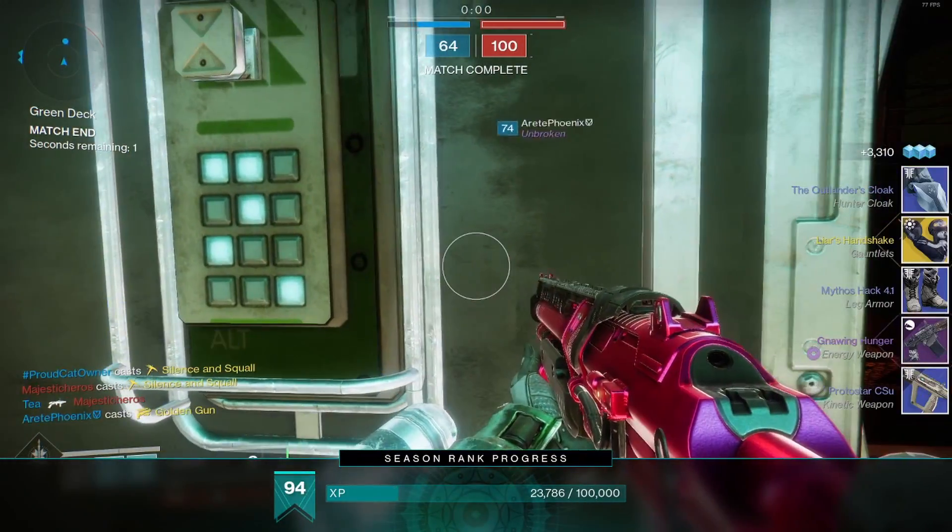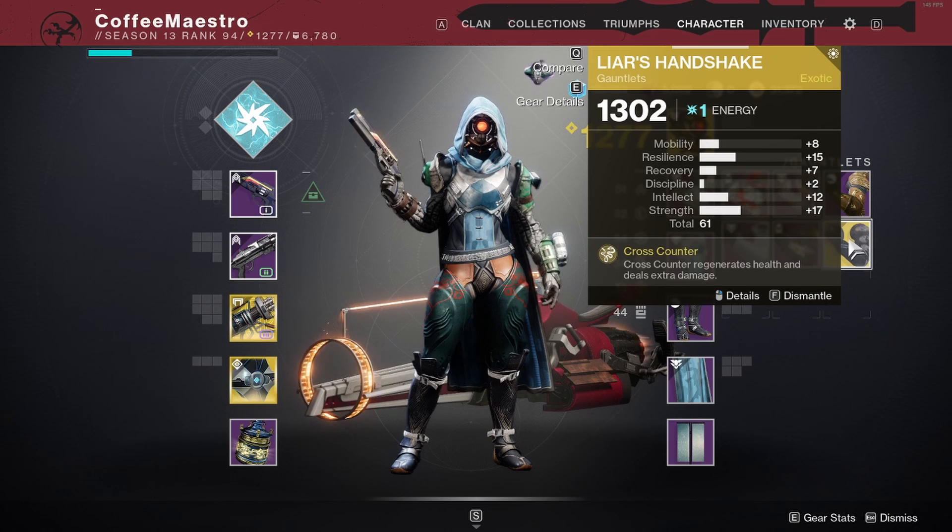Ooh, Liar's Handshake, Exotic gauntlet for the Hunter. Weapon Barricade, Cross Counter — Cross Counter regenerates health and deals extra damage. So, let's go.